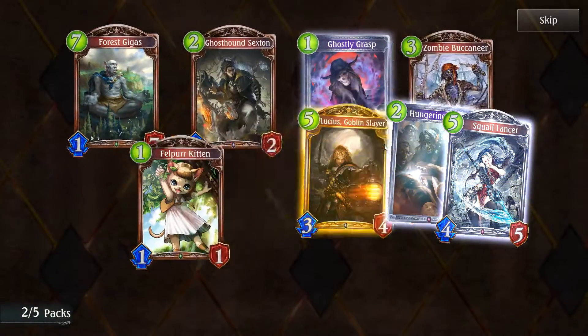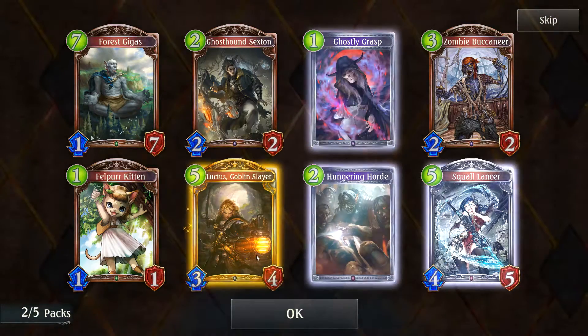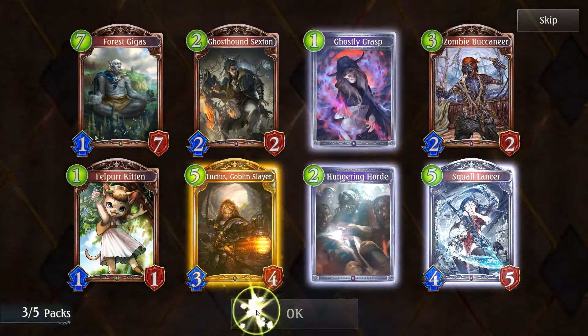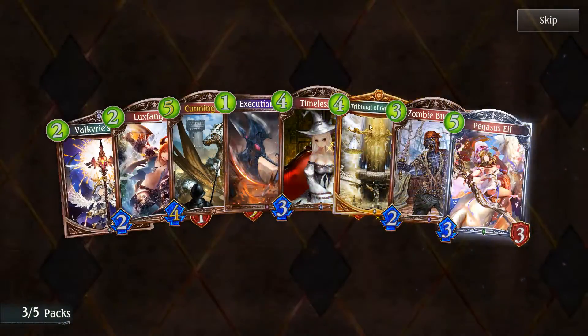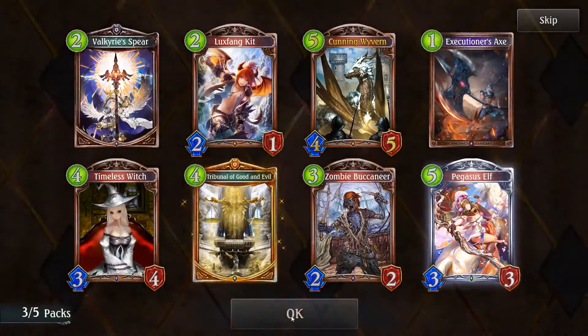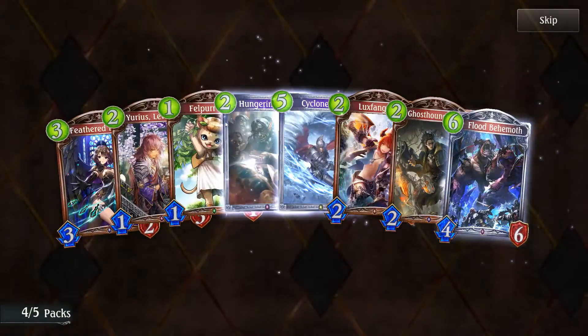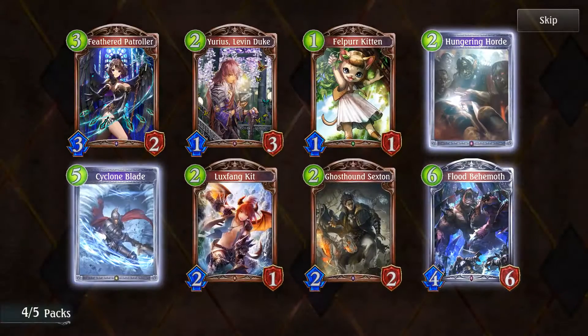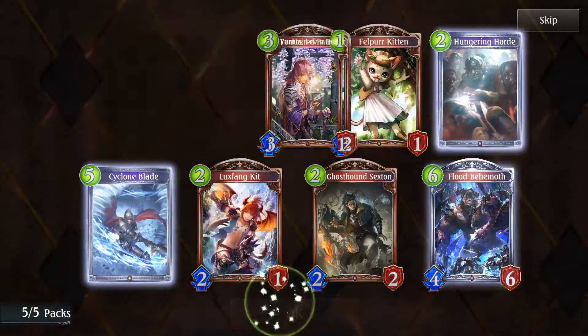My third Goblin Slayer — it's destiny! I'm ready to build that Goblin Slayer deck I've always wanted. Lots of dragons in that pack, I'm excited to look at those. Lux Fanket — this guy needs to put on a shirt. If this card is discarded, summon a Lux Fanket — kind of like Silverware Golem from Hearthstone.